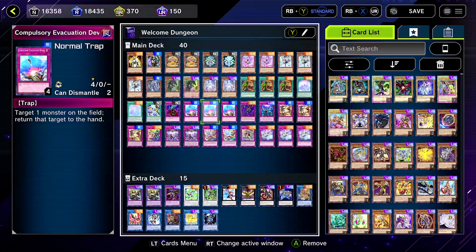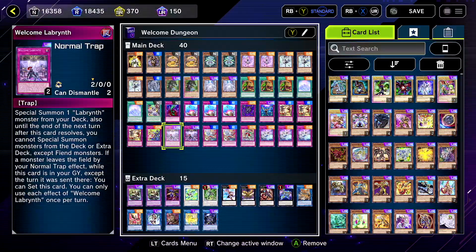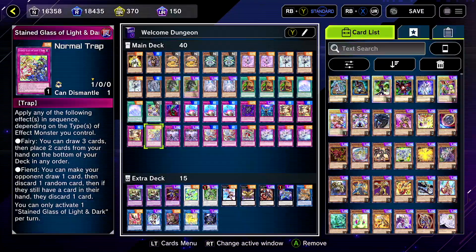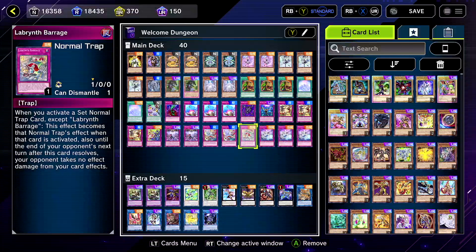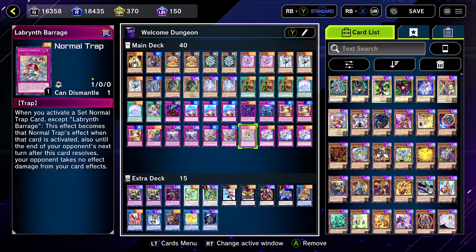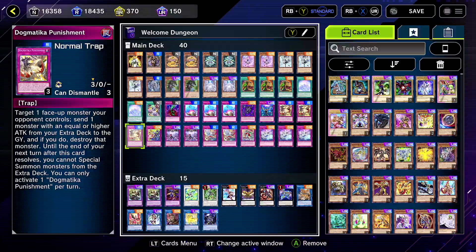Then we got Bottomless and Compulsory — probably in every single Labyrinth deck. Infinite is not too exciting but it's in there. Dogmatica Punishment I think is pretty good in this deck — it's good if you have the right things to throw out. Stained Glass I probably wouldn't recommend, but I run it just for fun. Welcome Labyrinth, Fair Welcome, and Labyrinth Barrage are all here — all the Labyrinth traps. Some people don't run Fair Welcome if they're not running Archfiend, and no one really runs Labyrinth Barrage, but I'm running all of them because we are pure Labyrinth for the most part. And then Ghastly Glitch, which we already talked about.